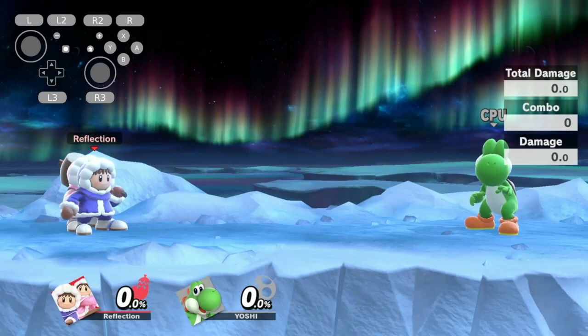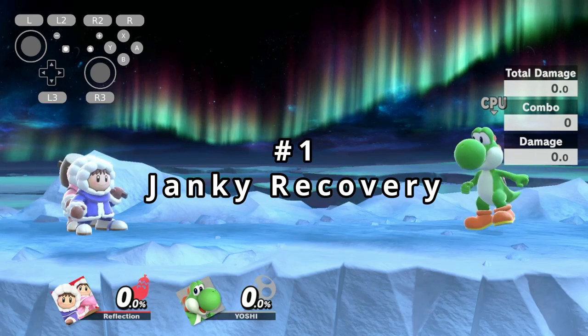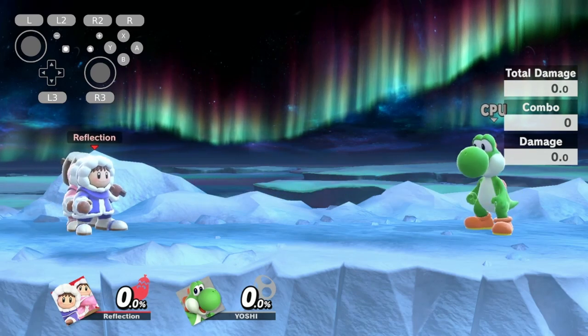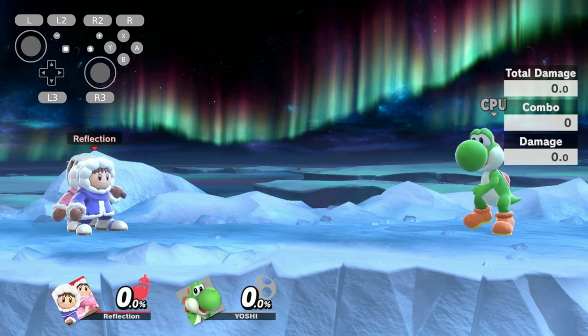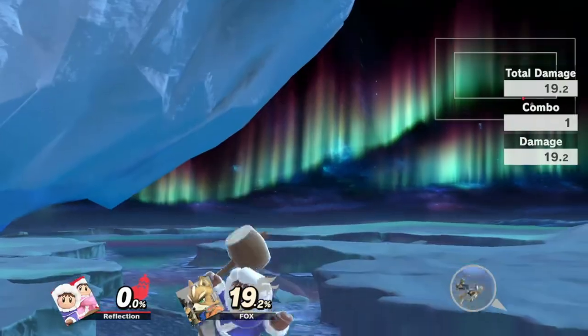Before we start, there are a few bad points about Ice Climbers that I'm going to immediately tell you all about. Number one: Janky Recovery. Ice Climbers have a recovery that isn't exactly perfect. Our Squall can suddenly start falling when we hit opponents mid-air, and well... yeah. That happens.